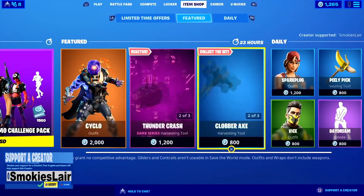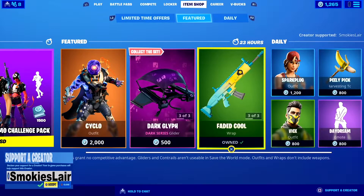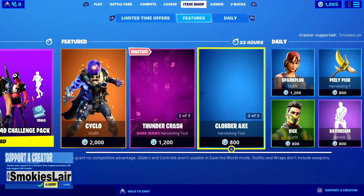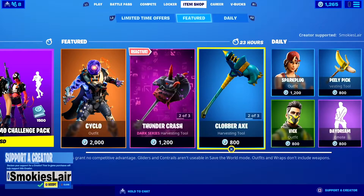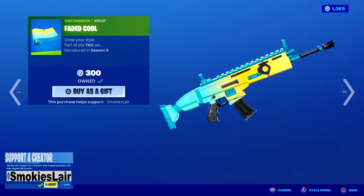Next up, put creator code smokey's layer into the Fortnite item shop before you purchase anything — that's smokey's layer, just like it is in the upper right or lower left corner of your screen. Put that in there, all one word, all together, so you can support our stream and help us grow with every purchase you make in the Fortnite item shop. Please don't forget creator code smokey's layer.